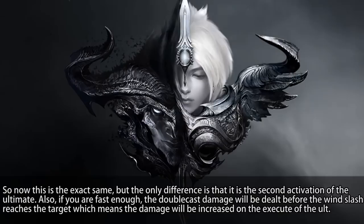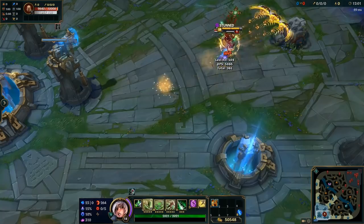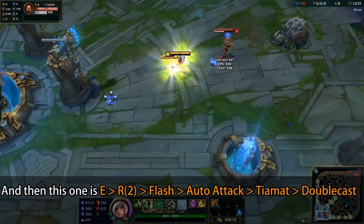Also, if you are fast enough, the double cast damage will be dealt before the R slash reaches the target, which means the damage will be increased on the execute of the ult. So this is ER flash Tiamat double cast, and this one is ER flash auto attack Tiamat double cast.